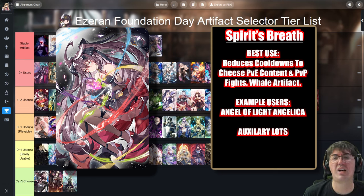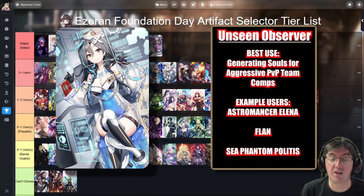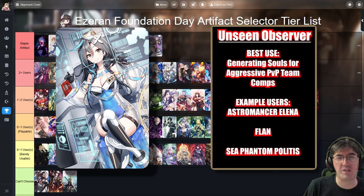Next up is Unseen Observer. Anytime the ranger procs it, you get essentially 10 extra souls — kind of like a 5-star ranger version of the very strong 4-star mage artifact, Tagahel's Ancient Book. Most notably used on Flan, but also on Sea Phantom Polydus and Astromancer Elena. Normally this would have been in a niche tier, since its only real user used to be Flan, but lately we've gotten more users in the form of Moonlight 5-stars. Having souls is incredibly backbreaking in PvP, and any artifact that supplies souls really helps generate offense — that's why it lands in 2-plus users.